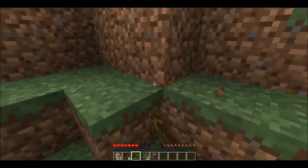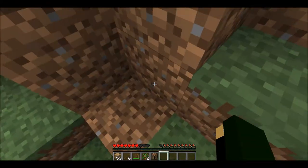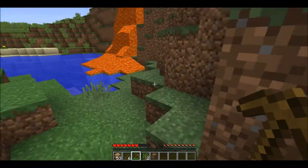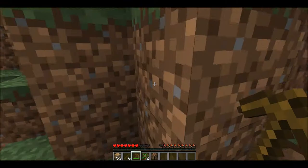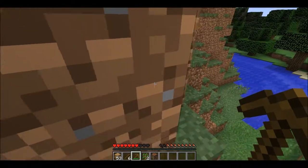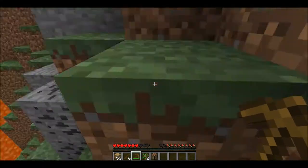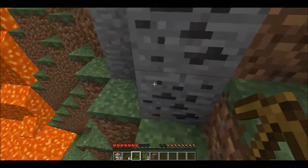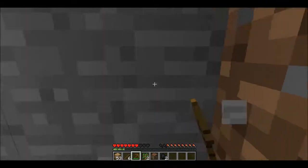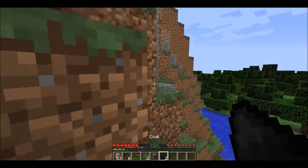This is dirt with grass on it. But when you break it, you just get the dirt without grass. And that gray stuff is stone. I think most of you guys watching this already know this stuff — if you don't know how to play Minecraft, I'll put a link down in the description to a great tutorial series. I rate it 10 out of 10. This stuff is stone, and what I just collected — that's stone with black dots on it — that's coal.